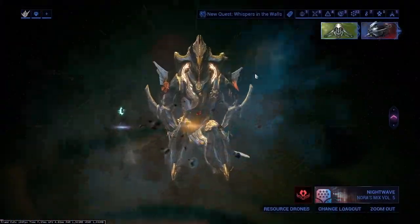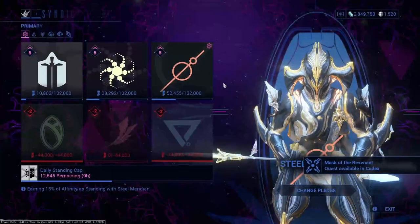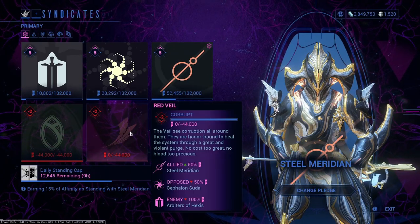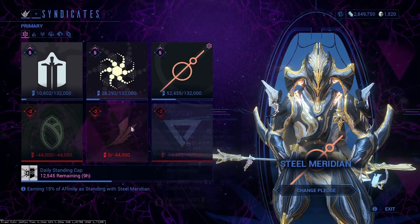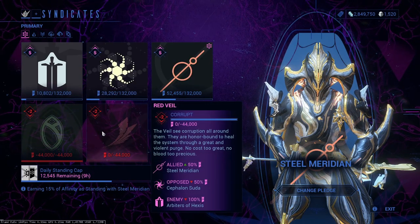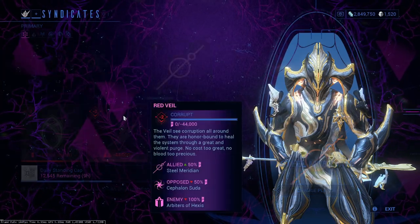First thing you want to do is you want to be part of a Syndicate. If you're not part of a Syndicate, you do that right here on the left — you have to pledge yourself to one of these Syndicates. I'm currently working on getting a fourth Syndicate. You can actually get four: you can get Arbiters of Hexis, Cephalon Suda, Steel Meridian, and the Red Veil all to allied. That is possible, so that's what I'm working on currently.